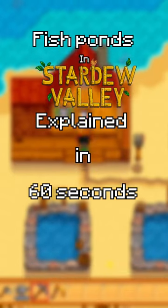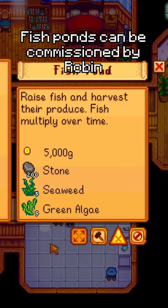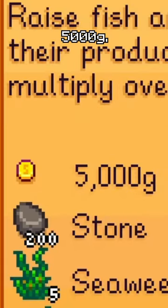Fish ponds explained in 60 seconds or less. Fish ponds can be commissioned by Robin for 5 algae and seaweed, 200 stone, and 5,000 G.